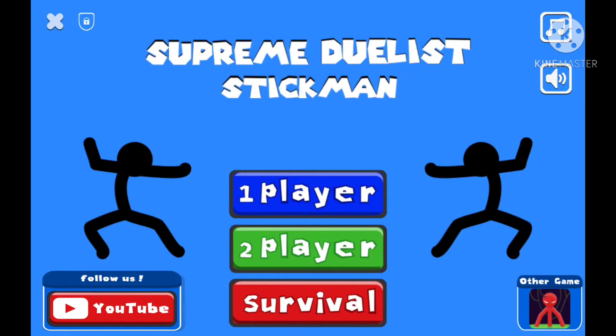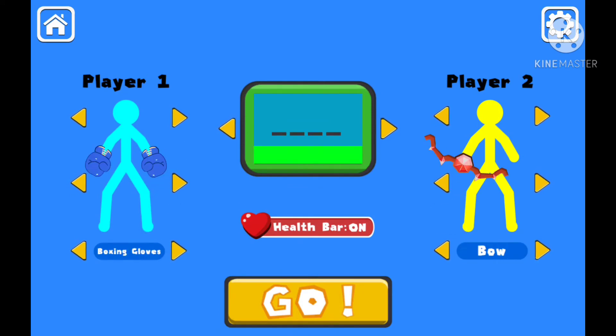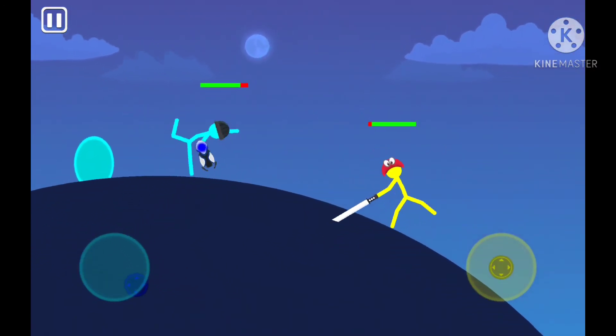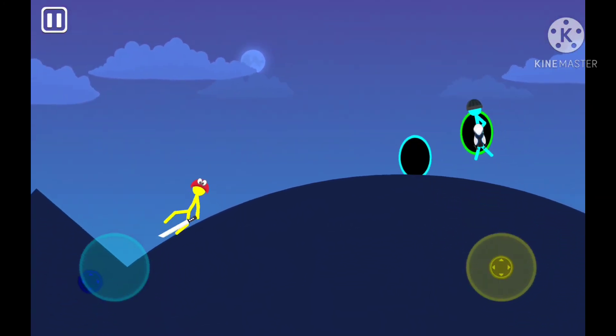On to the next one — it's called Supreme Dualistic. It's basically a two-player game. You've got plenty of maps to choose from and lots of weapons. We're just gonna go with a random weapon and a random outfit, and choose a map. Each weapon has a different ability — it's essentially a fighting game. You let go of your character to use your weapon's ability, and yeah, it's pretty fun.